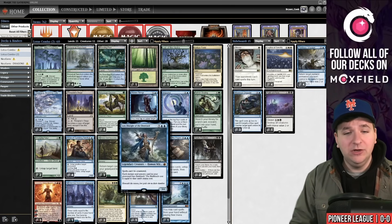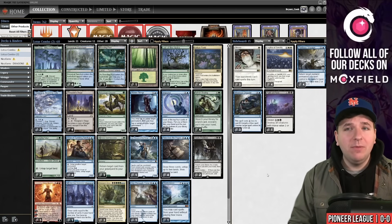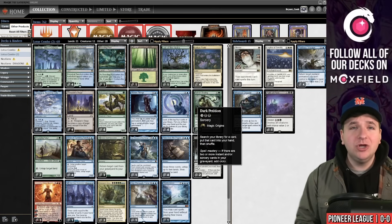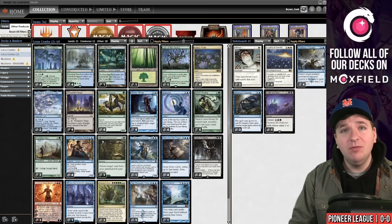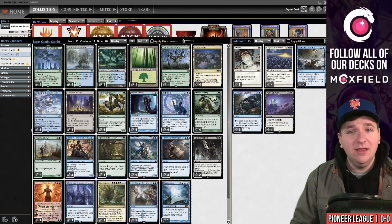From there you play your Lier or Emergent Ultimatum, and could Dark Petition for Lier as well. Basically we're going back to pre-Emergent Ultimatum Lotus combo — this pile feels more like that. You're trying to win a turn later rather than through the opponent, and the deck can afford that as long as you're not playing temples in the mana base. I'd rather cut utility lands than key spells.